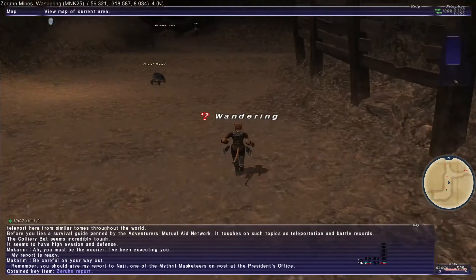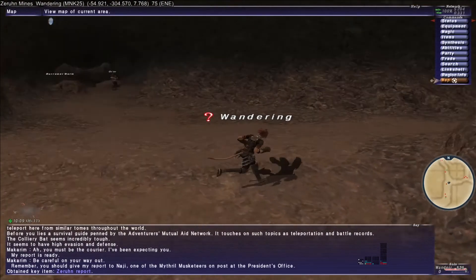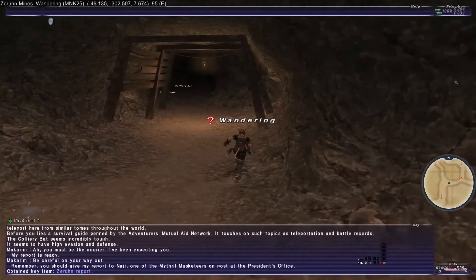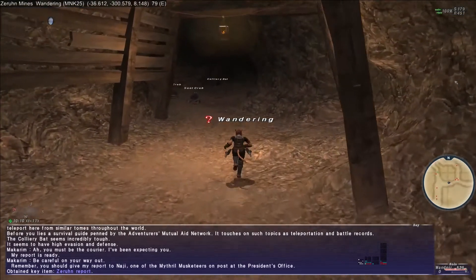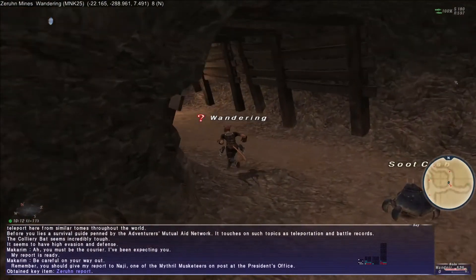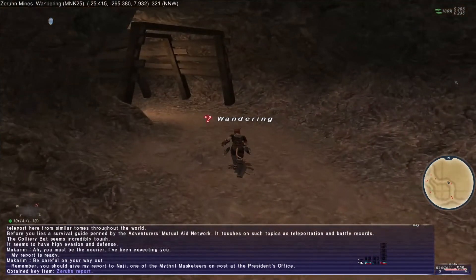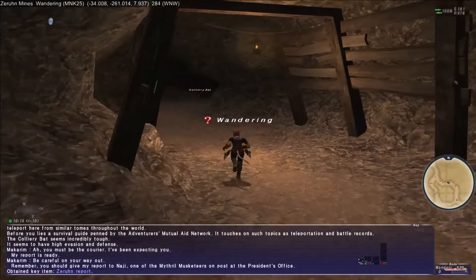You can examine the Zern Report if you want. Then you can choose to instant warp out of here or walk — whichever you prefer. It is faster to instant warp, but it's just as easy to walk out. We'll walk out.